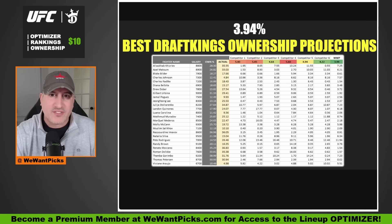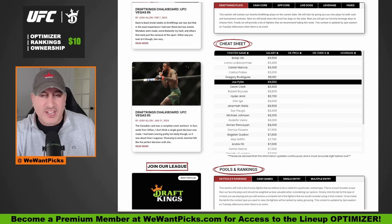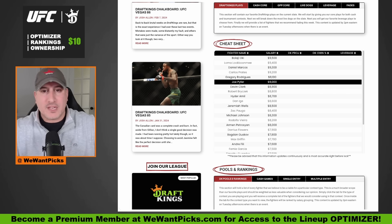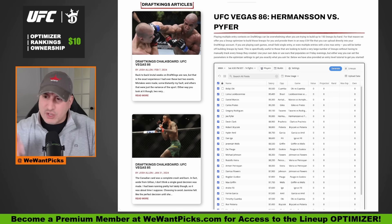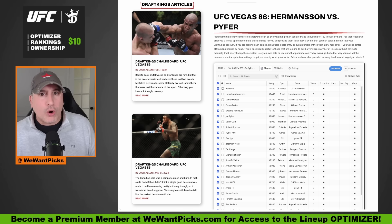If you don't know anything about DraftKings Fantasy, basically you come in here, build a lineup with fighters. The fighters have different salaries, you have a budget, you build your best six-fighter lineup within that budget, and then you compete against other people. These ownership projections go into the Optimizer, and then based off of those projections, salary points, and how many points we think they'll score, here's your lineup. You take it and you can win some money.